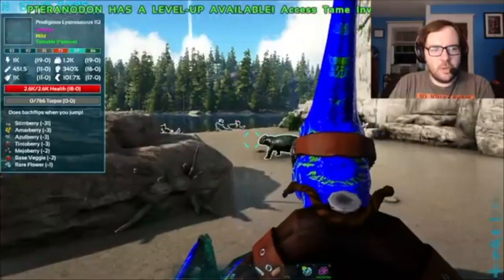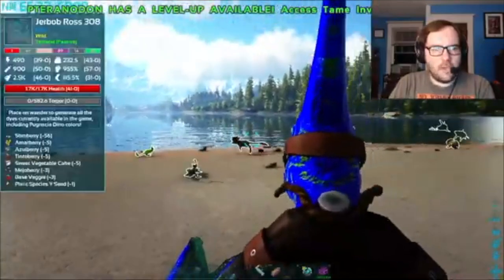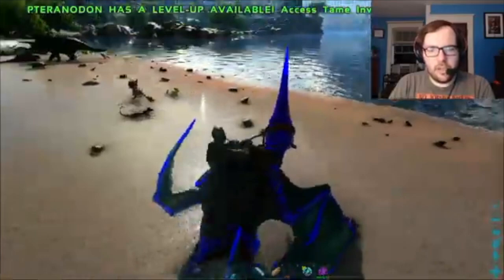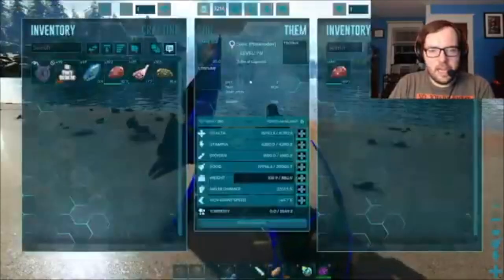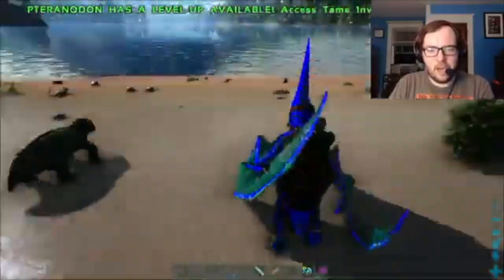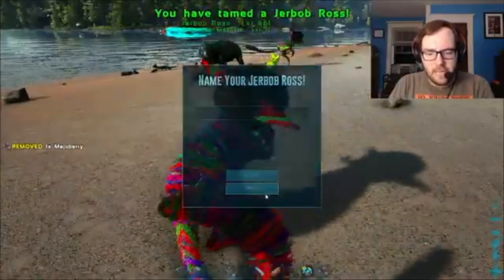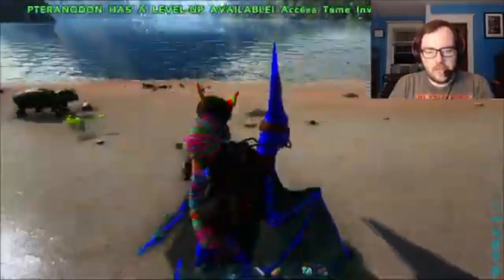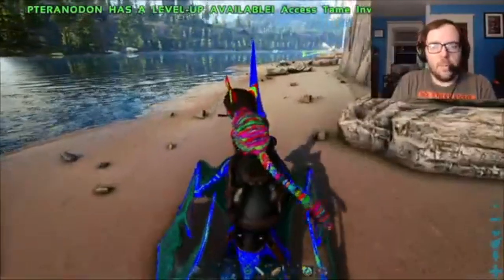There's a Prodigious Lister Sword — we need one of those. It's only a 112 though. I think we had a Jabab Ross as well — a 308 and a 112. I might just tame the 308. Let me go gather some berries real quick and it'll tame up instantly. I'm just gonna have it on my shoulder, because Jabab Ross is Jabab Ross — he's cool.